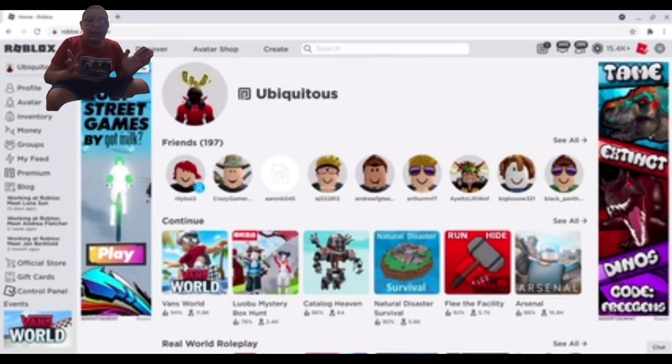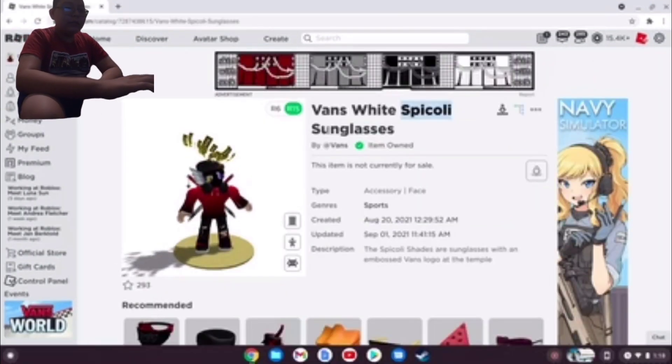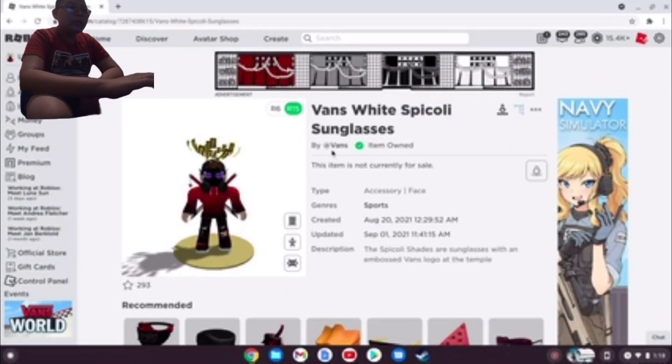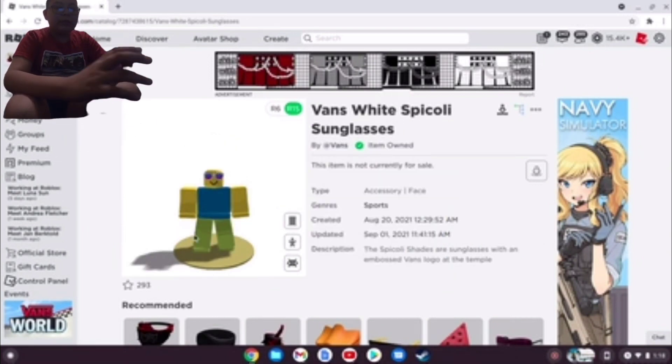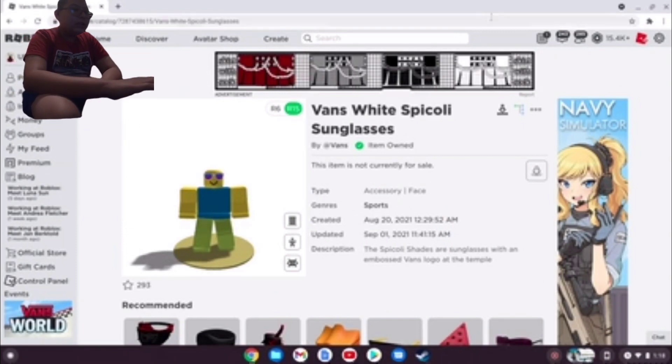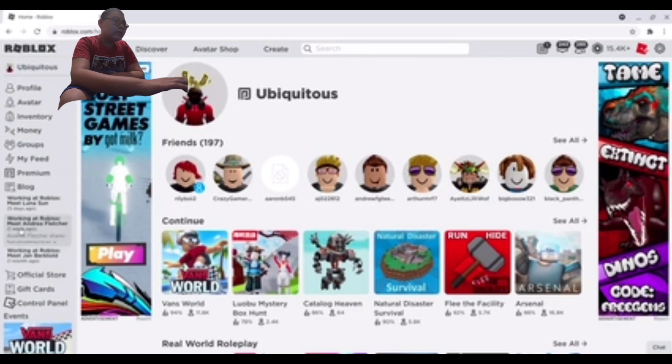What's up my peeps! Today I'm going to be showing you in this video how to get the Vans white Spigoli sunglasses. Here it is on the default avatar — I'm trying to show it on the default. I do have Roblox Plus, that's what I'm using, but yeah, I'll show you guys how to get it right now.